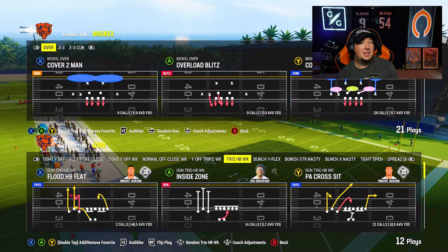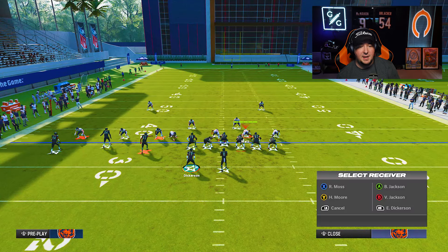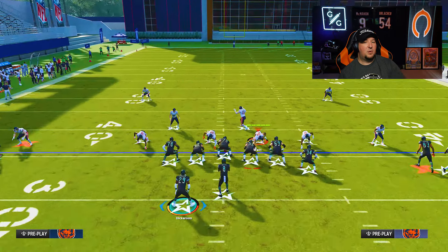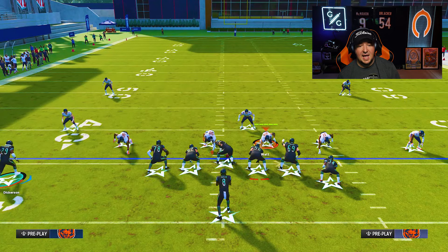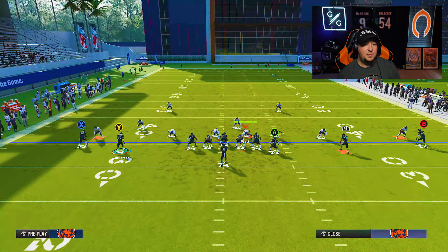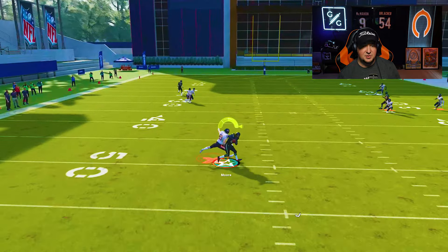Tight ends are unbumpable, but you also have other ways to create unbumpable looks against the two-man under meta. In a lot of cases — especially when there are two linebackers on the field — if your opponent likes to play man-to-man, you can motion a player out and that'll often force a linebacker into coverage, and linebackers can't play press alignment. You can motion a linebacker out into the slot, which opens up the ability to get a free release. You might then run your tight end on a corner or a dagger concept — Dickerson runs right by his man — and hit your in route over the middle against the other man-to-man coverage.